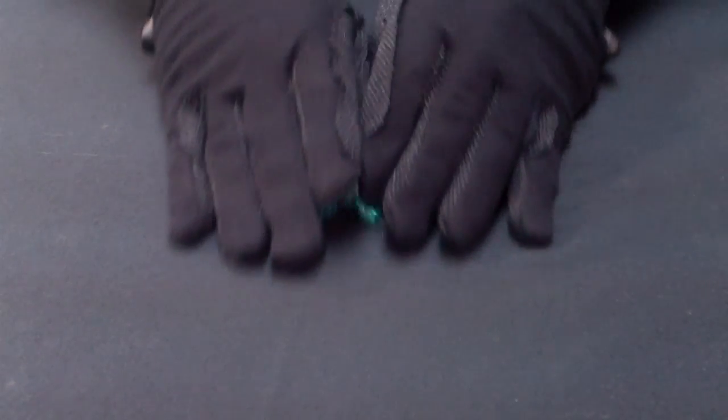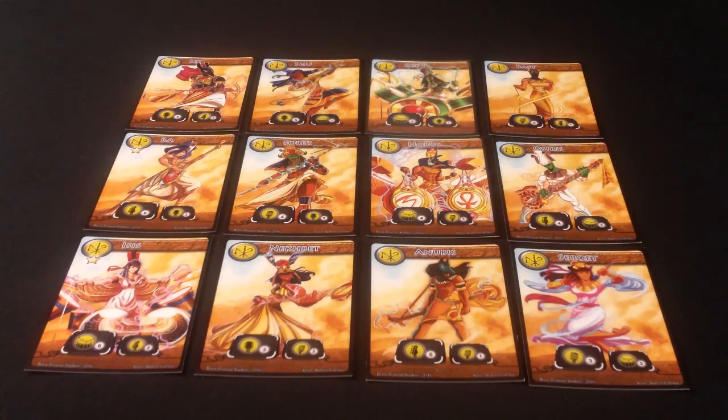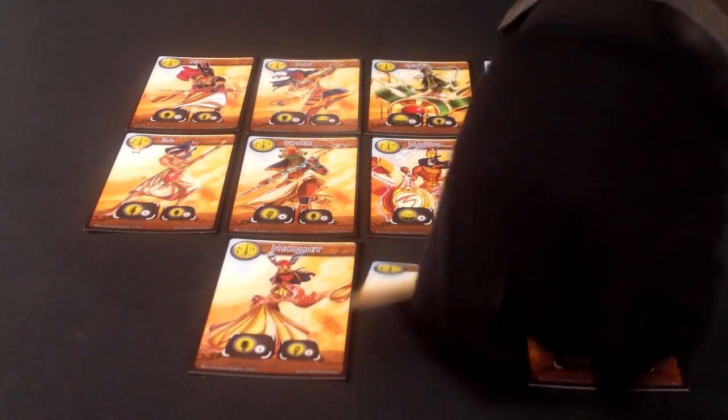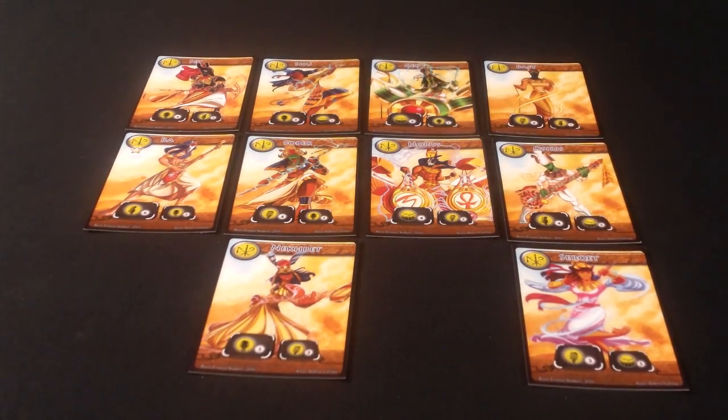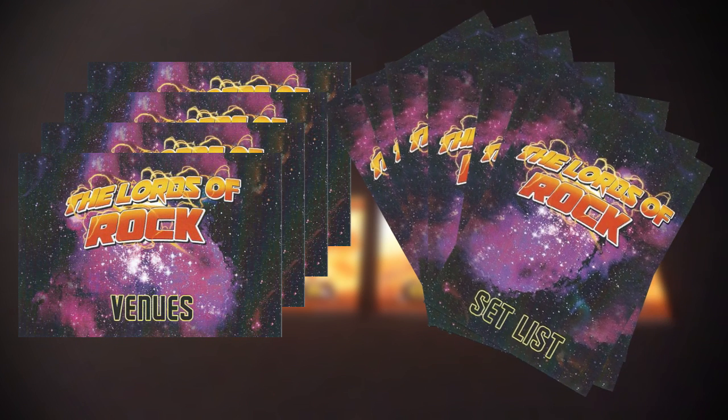To begin the game, place the soul stones on the table. Then shuffle and place the venues and set list cards. Then all players select a pantheon they want to play and build the band. Players first select a lead and then fill the rest of the band based on the four skills: guitar, bass, drums, and vocals. Everyone then receives four venue cards and seven set list cards.